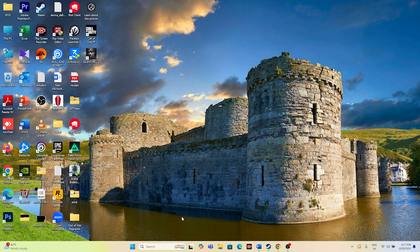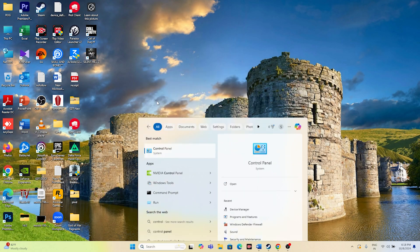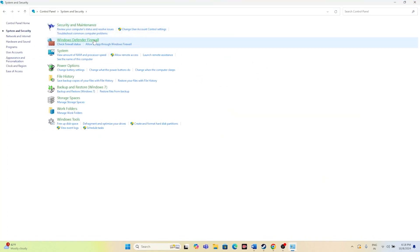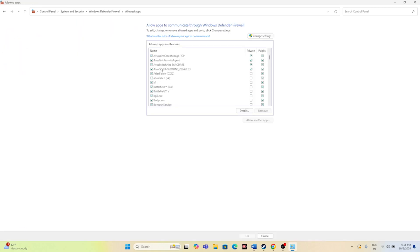To do this, search for Control Panel, go to System and Security, then Windows Defender Firewall, and click 'Allow an app or feature through Windows Defender Firewall.' Scroll down and navigate to Silent Hill 2. Make sure both Private and Public checkboxes are marked — that is a very important step.